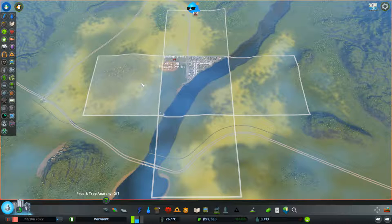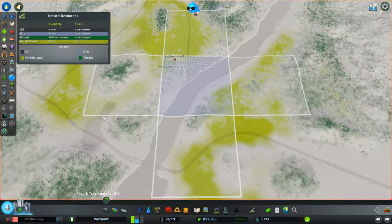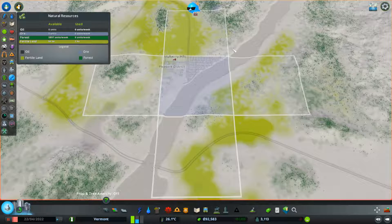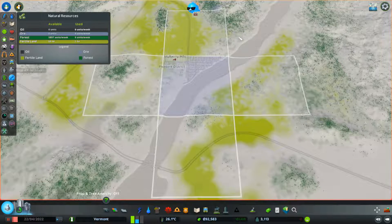I kind of like that one the most. Oh, that does have oil in it — so that is oil, it's just not that intense. Or I could go this way — that has ore. Where is the ore? It's just very small amounts, that's really weird. So I could go up here and get ore, or go down here and get oil.